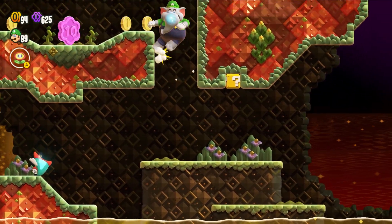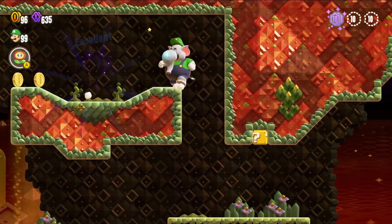To get the first flower coin, you're going to see it at the top of your screen. You're just going to wall jump between these two walls to get up there and grab it.